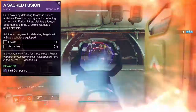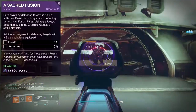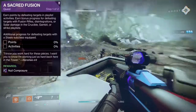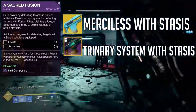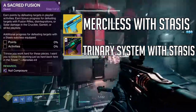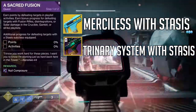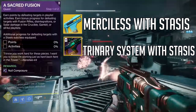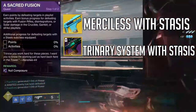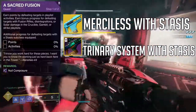Additional progress is awarded for defeating targets with a stasis subclass equipped. The best way to get this done would be to use a solar fusion rifle with a stasis subclass. Crucible or Strikes would be the best playlist — Gambit if you're crazy. It's really it, and it's not going to take you that long. After you complete that, you'll have Null Composure.